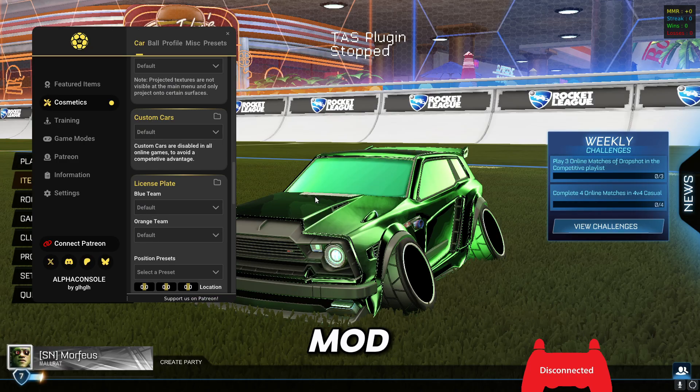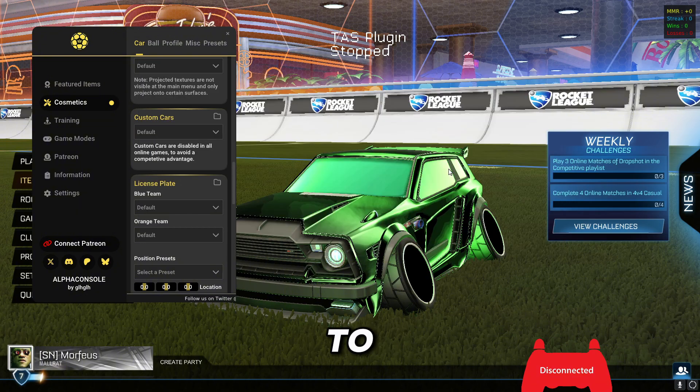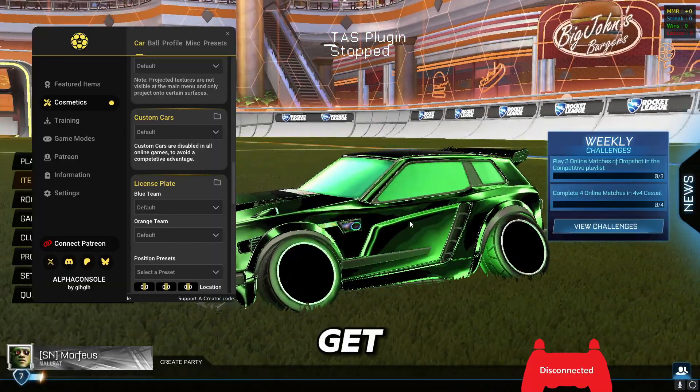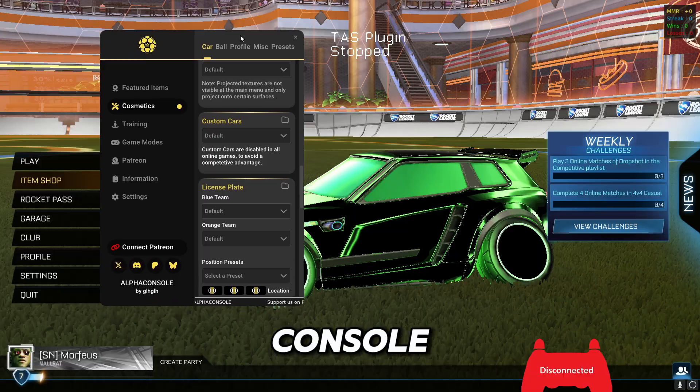But if you want to customize your camber degrees or get your car glowing like this, then you will need Alpha Console. I'm gonna show you how to do that right now.